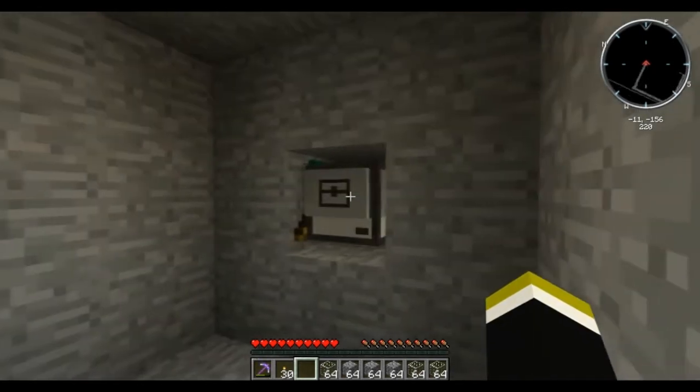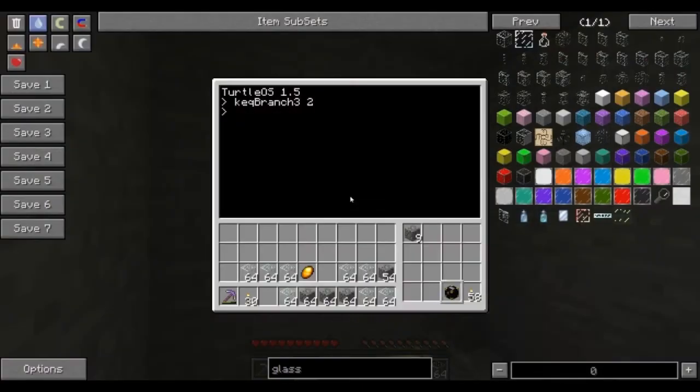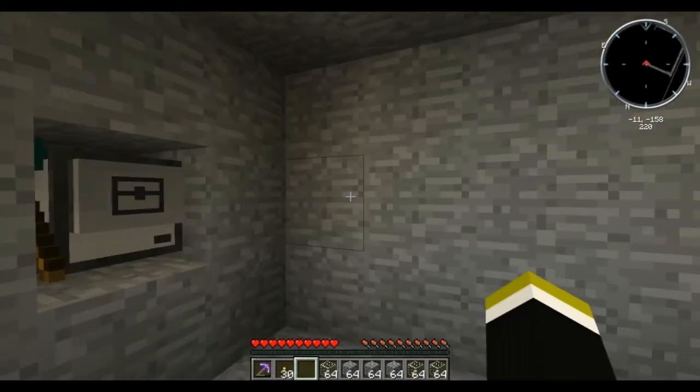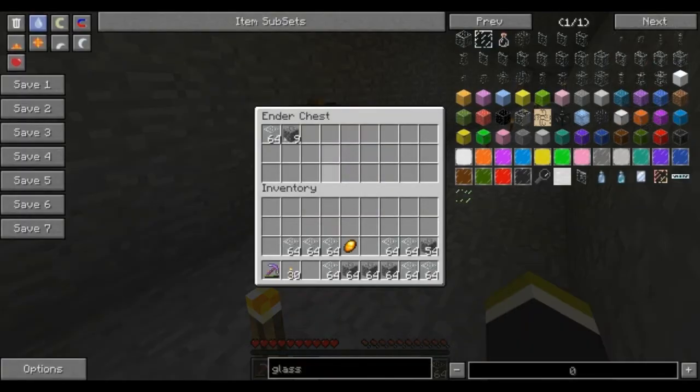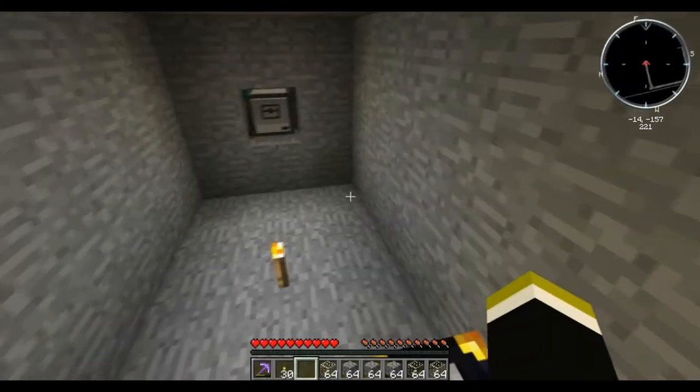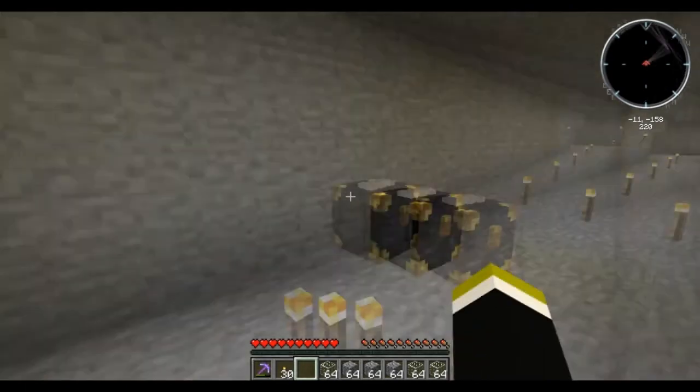Now you can just send him off for like a thousand blocks and never worry about it. You'll get all your stuff if you pump it out of the ender chest at the end. A couple more refinements and I think this will be very close to done, and I'll have the full version up very soon.